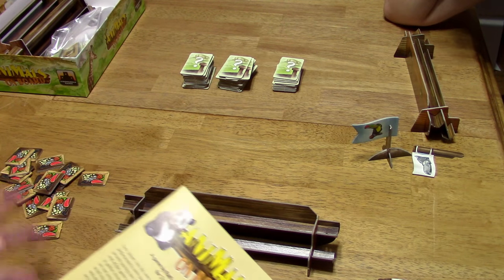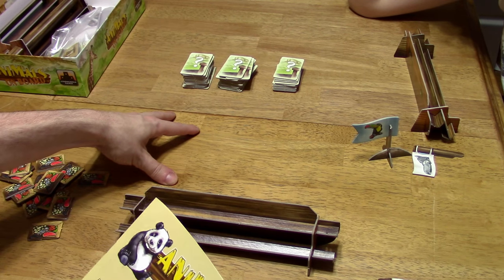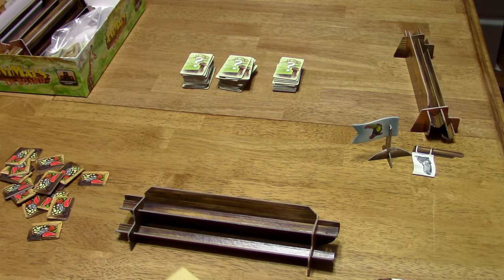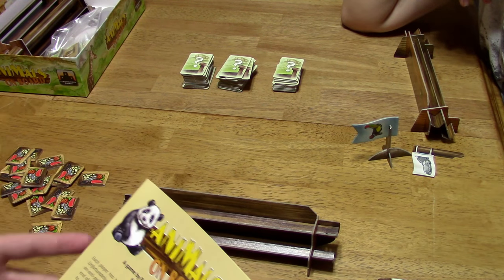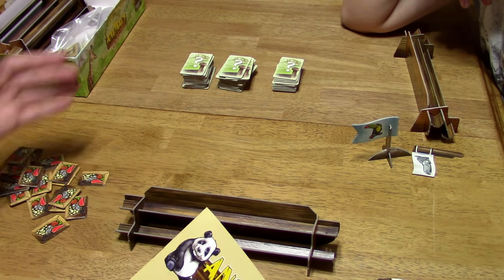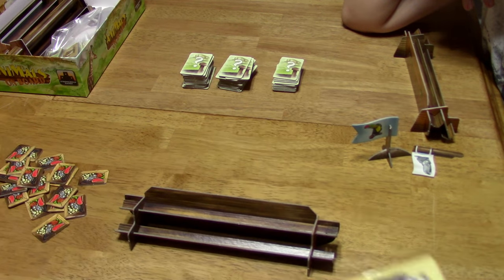I'll explain why in a minute. Basically, you've got all of these animal tiles, numbered one through five different species. On your turn, they start off in a huge clump, and you have the choice to either separate those clumps into two separate groups. One player can choose one of those two groups and split those off into two separate groups any way they want. Every time they split into a group, they get a food tile.